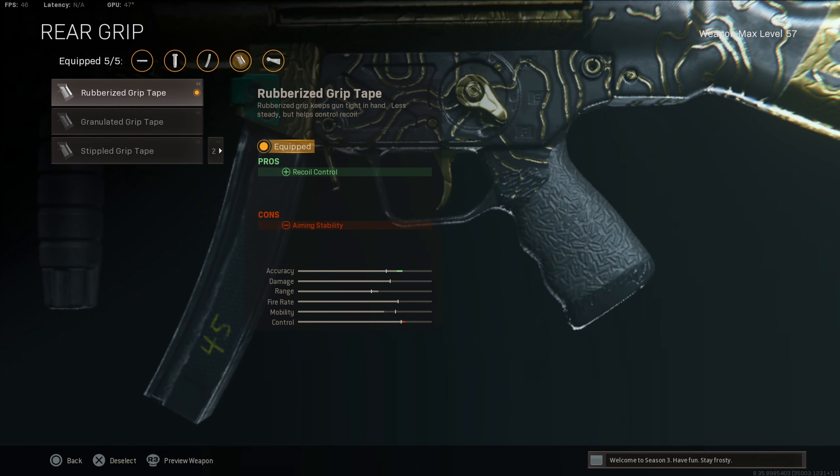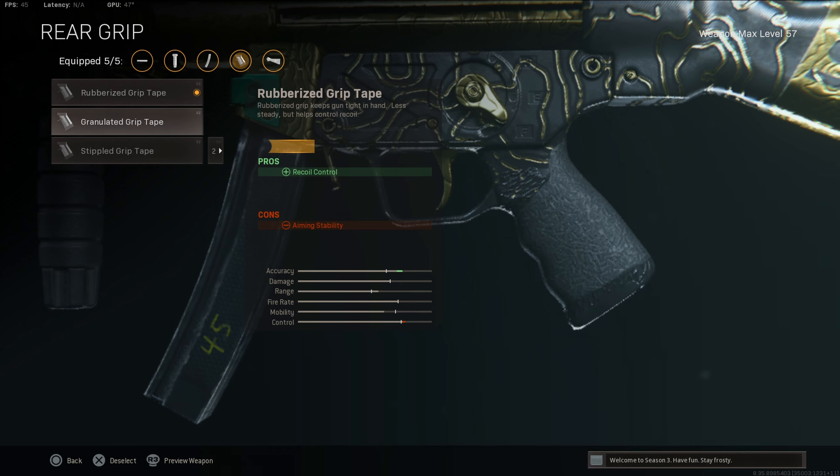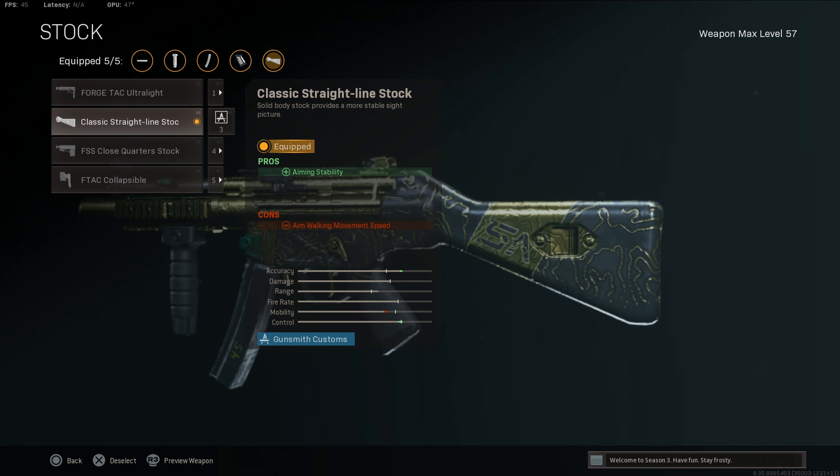Then we have the Rubberized Grip Tape — obviously that's gonna help with recoil control. If you guys don't like it, you can also run the Stipple Grip Tape which helps with sprint-to-fire speed and aim-down-sight speed. But I like the Rubberized a little more because it helps with recoil control — so if you're trying to beam somebody across a building, this definitely helps out.